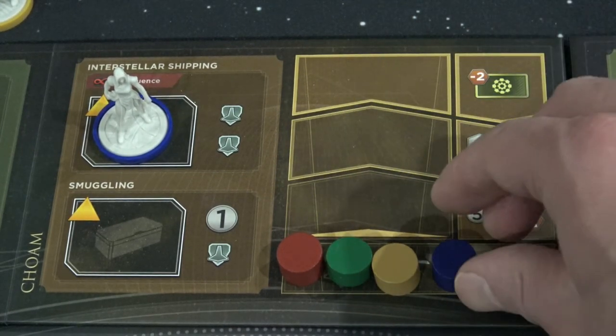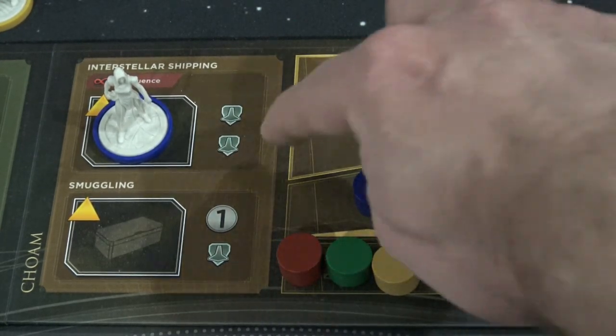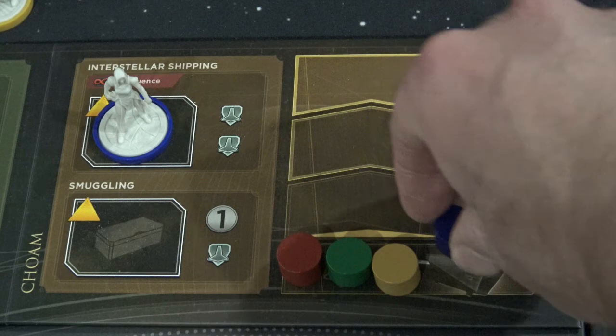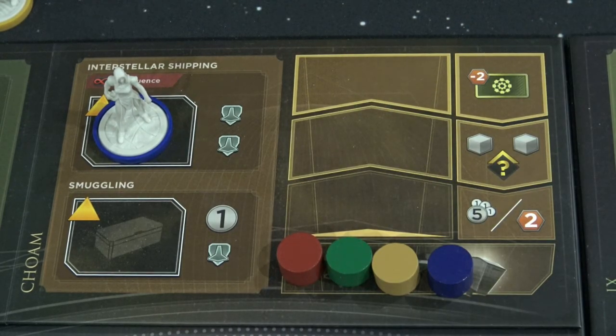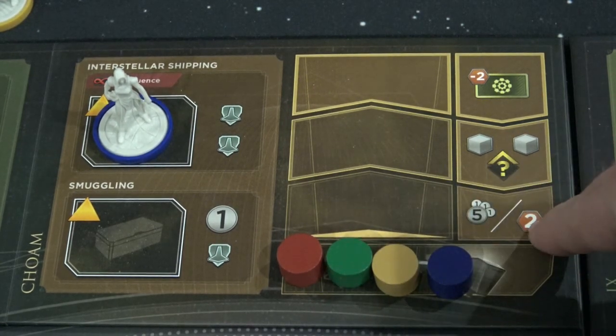Alternatively, you can use the first icon to move to the first location on the track and then use the second icon to bounce your way back down. This is a really important way for you to be earning Solari, which is basically the money in Dune Imperium. If you look at this space right here you can get either Solari or Spice.